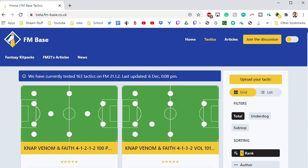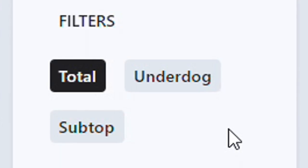Anybody can upload a tactic — this is not just for Nap, who is obviously dominating the top standings, but for other people as well. All of my tactics I will put through the tactic tester. And there are three different sections: the total, the underdog — which is a worse-than-average team — and the subtop, which is a better-than-average team. This lets you find tactics that work better for your specific situation. If the grid doesn't vibe with you, you can go to a list view showing ranking, points, and goal difference for all sections.